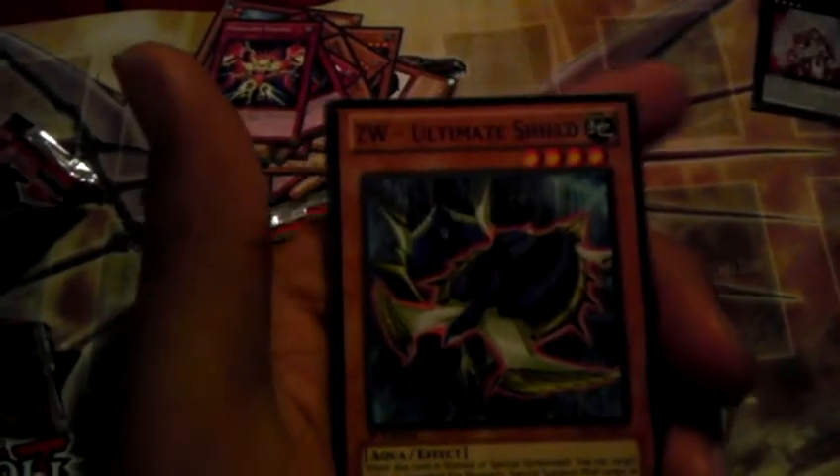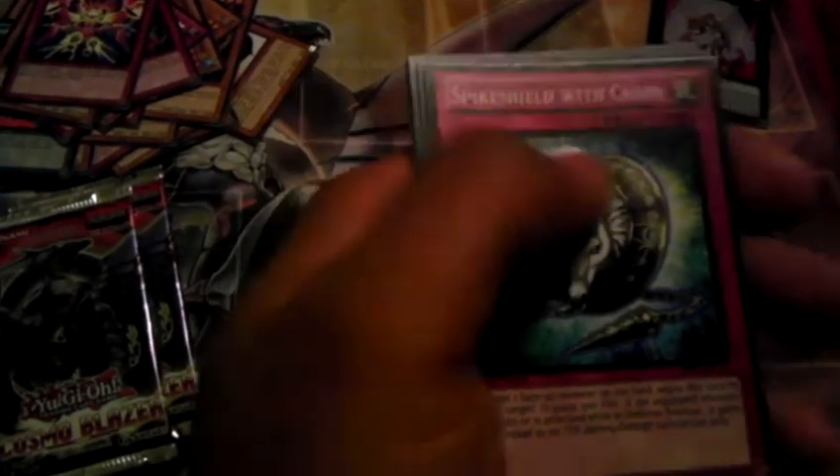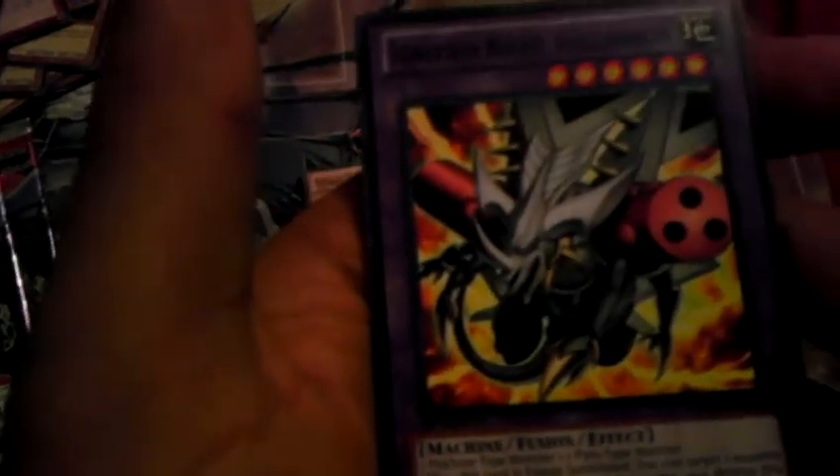CW Ultimate Shield, Star Drawing — he's actually pretty cool. Heraldry Beast Basilisk, Spike Shield with Chain, Brotherhood of the Fire Fist Spirit, Abyss Scorn, Go Go Go Ghost, another Hazy Beast — I think it's called Hazy — and then Volcanon. Alright, so that's three out of five. Let's go to number four.